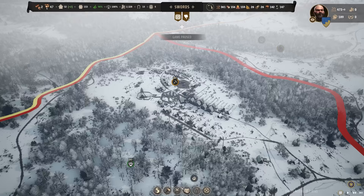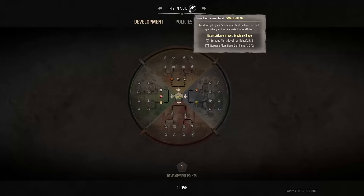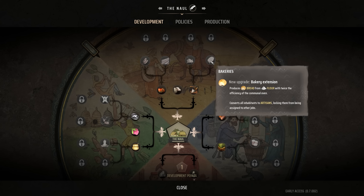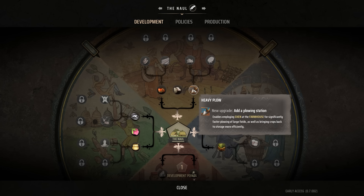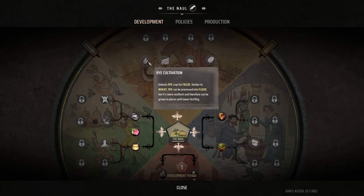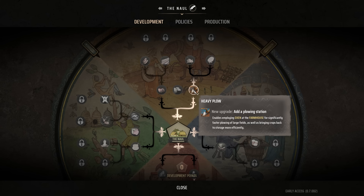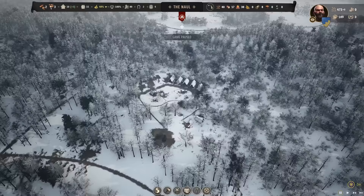If we go to our other town — how many points did we get? One, two, three, four, five, and it seems like six. At The Knoll, if we could get six, we'd want the heavy plow, fertilization, probably the orchardry, irrigation, rye, and then sheep breeding. Don't need bakeries I think. Let's go with the heavy plow first — it enables employing oxen at the farmhouses for significantly faster plowing of large fields, as well as bringing crops back to storage more efficiently. I didn't actually know they did that — that's good.